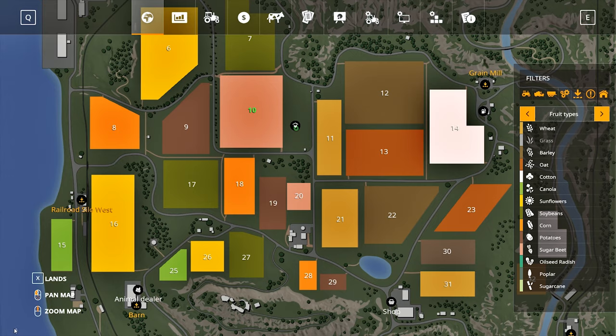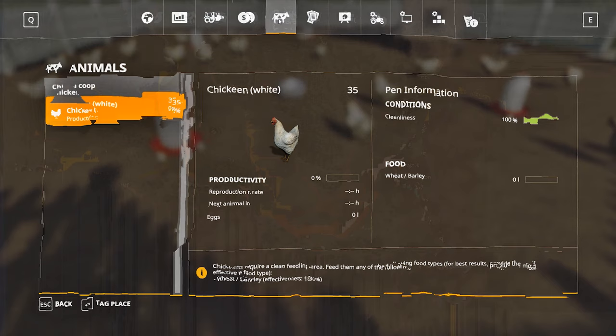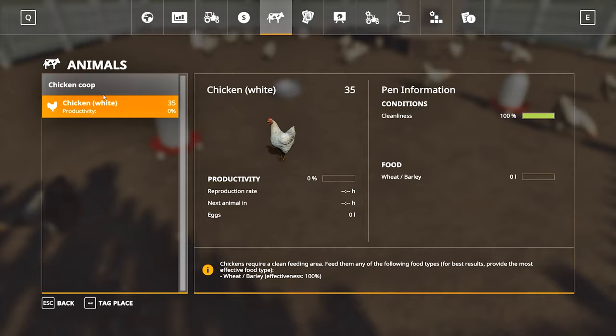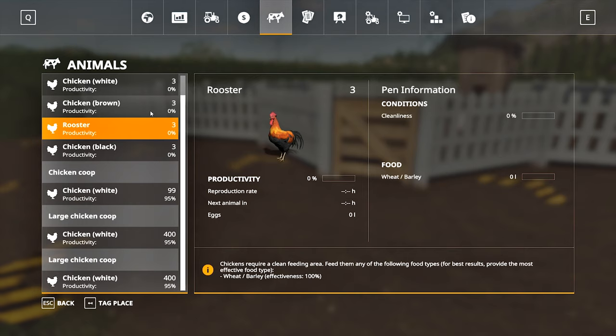We bought the chickens. Press Escape and look in the Animals tab. There is a line for the chicken coop showing the productivity indicator, cleanliness, and the amount of feed. One kind of chicken takes only one line; four kinds will take four lines. Imagine having several kinds of chickens, cows, and sheep — the interface gets cluttered.